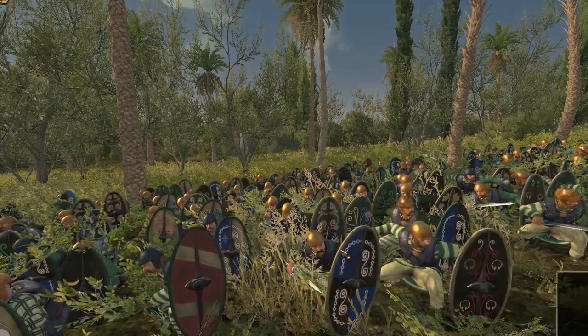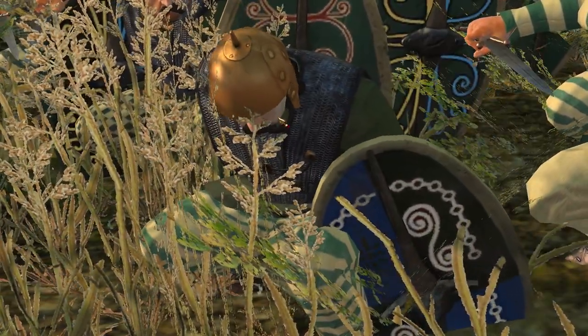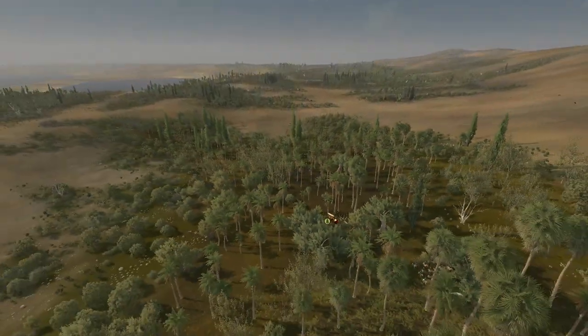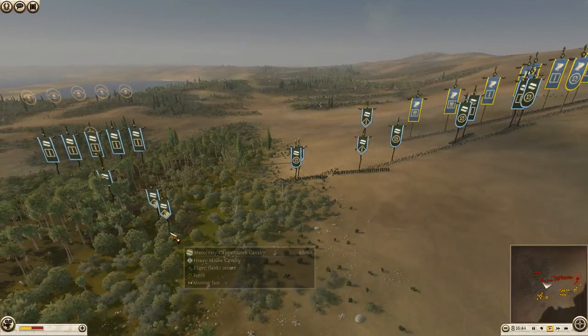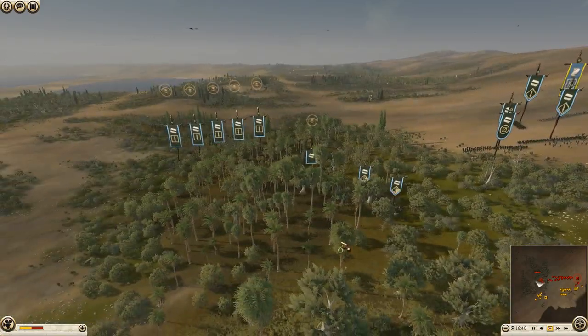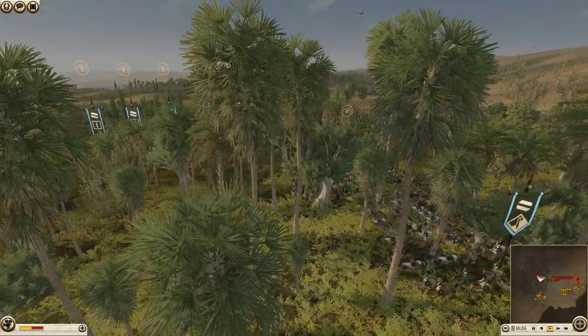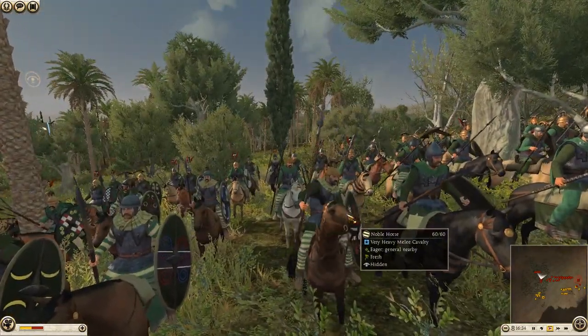Look at these guys — they're so scary. You don't want to fight them, probably because they've got a sword and shield and you don't. Then we have more Mercenary Cappadocian horses, and the general over here with the Noble Horse. These guys are pretty heavily armoured.